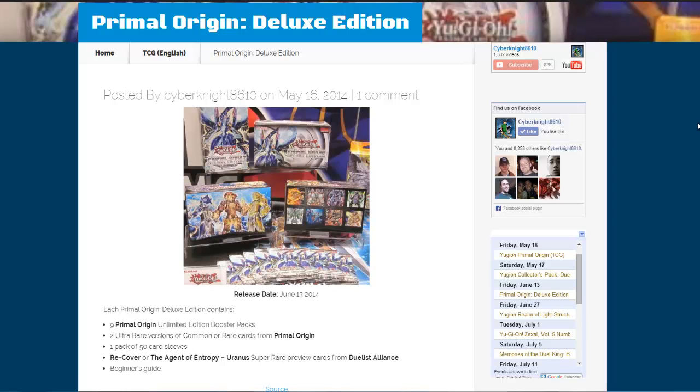We'll have an opening of those as soon as they come out. Tell me what you think about these two promos — if you like the choices they went with, and what cards from Primal Origin you hope will get upgraded to ultra rare. Remember, they have to be commons or rares from the set. That's why I'm saying Diamond Core and Scrap Factory, since they were common. Thanks for watching — like, comment and subscribe, all the info will be in the description, and I'll catch you guys later!